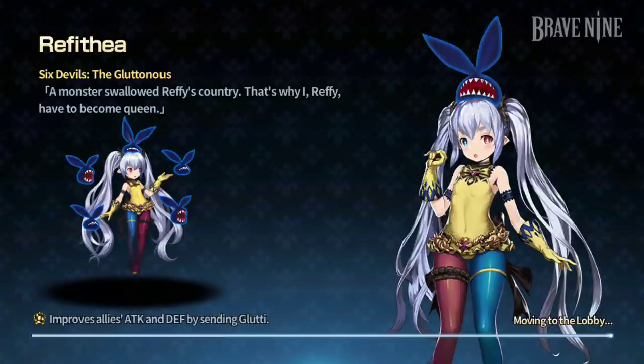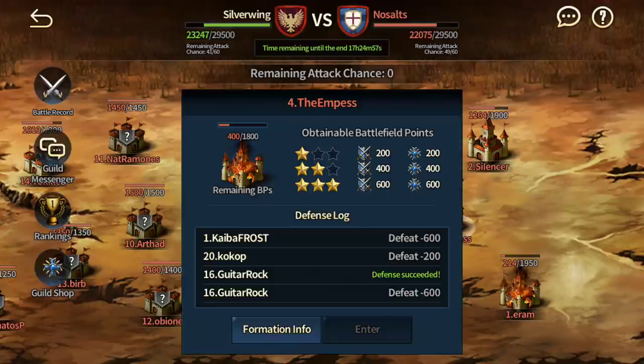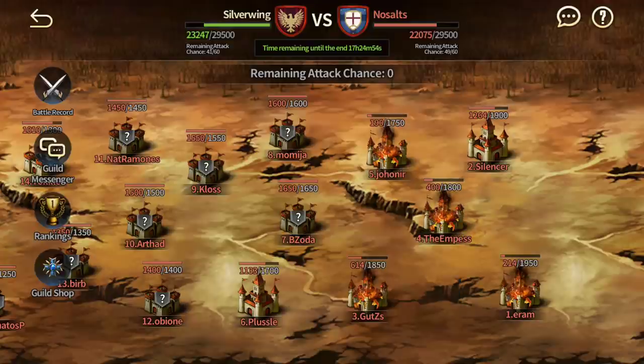Guild wars is just one small mistake, man. I'm a bit salty, and I'm sure my guild mates are kind of upset too because I wasted that attack chance and got no points. But sometimes we need to learn from our mistakes. Hopefully when you guys watch this, you do not repeat the same mistake. Just be cautious — positioning is very important. That's gonna be it for this video. Hope you enjoyed it, and let me know what you guys think of the Serubia-Ludmila strategy — it's something you can apply in your guild battles. See you in the next one!